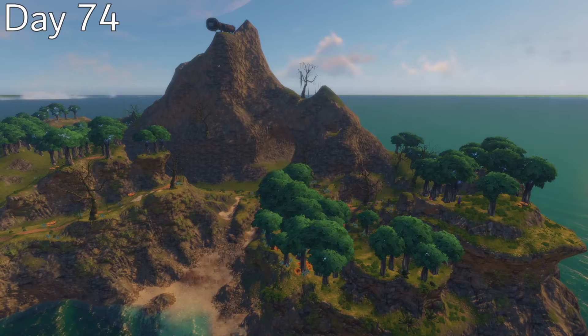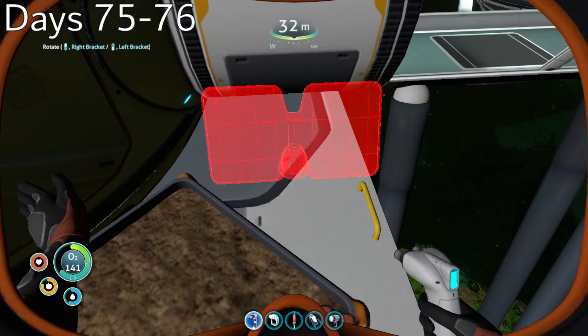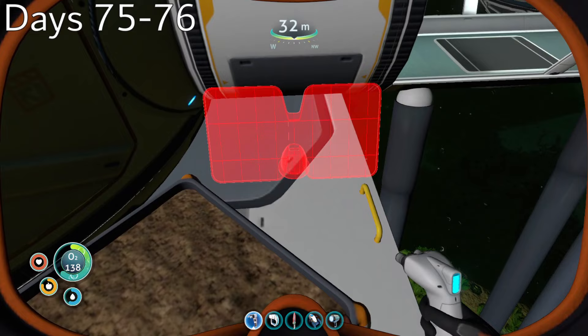Plants are the easiest way to add life and color to a base, and luckily all of the interior plants in the game can be found on the floating island. So I took a trip out there on day 74 to gather all of the decorational seeds.